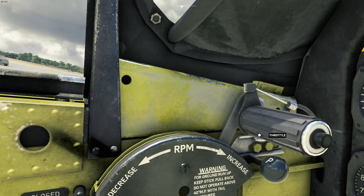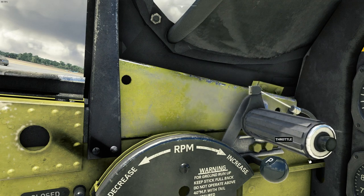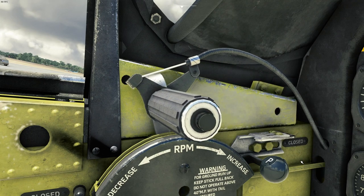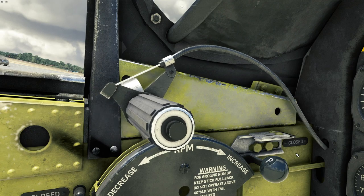You can see that the cutter is moving with the throttle. To disable this, you can just click the button and it will never pass through the WEP area. WEP works the same way as it has always worked in these games — you need full throttle, obviously. Also, damage will occur if you use the WEP for too long, so be very careful of that.